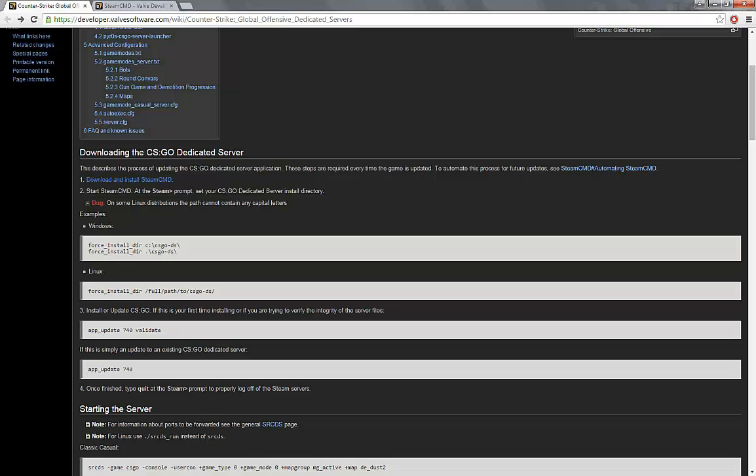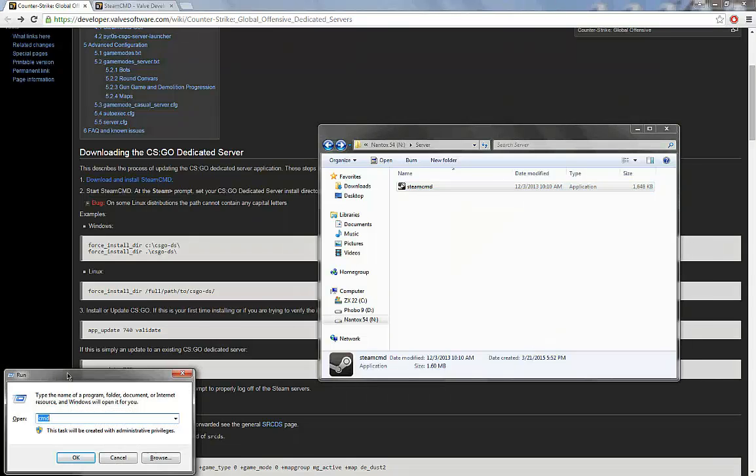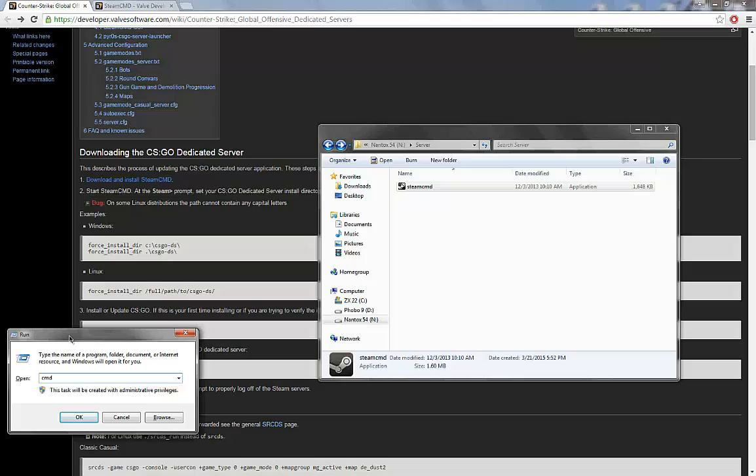So then what you'll want to do is open up your Command Prompt. You can do this two ways: you can search for it, or just hit Windows+R to open the Run dialog and type in CMD.